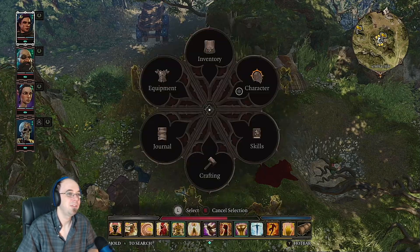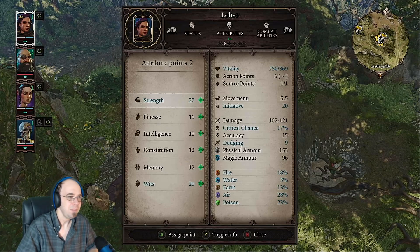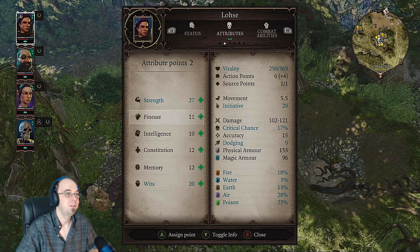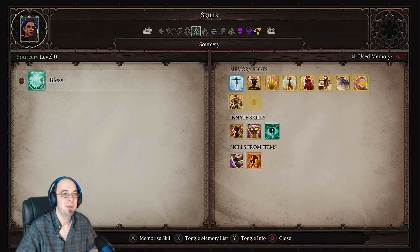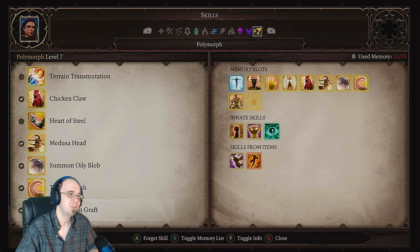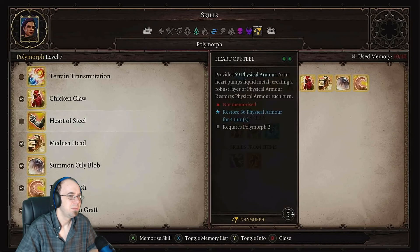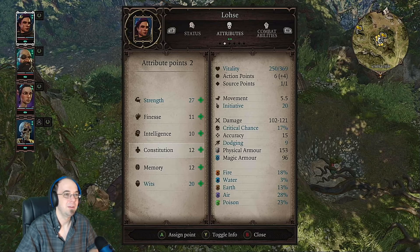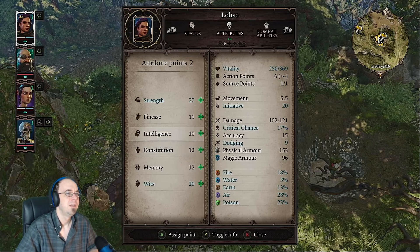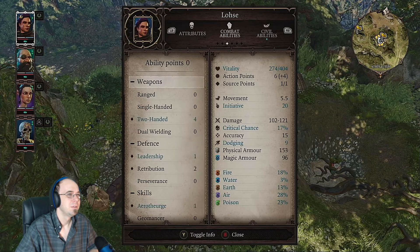We're going to explore the land but first we've got some levels to do. I figured I'd take you through that process so you can see the character sheets — this is a very D&D-esque type game, doesn't use any D&D rule sets. Here's my main character Loisa, she's a strength polymorph build. I got two attribute points. I don't think I need memory — that's so you can memorize more skills. Actually, she needs constitution because I did a mission where I kissed a spider and it boosted my strength but lowered my constitution permanently. Let's give her health.